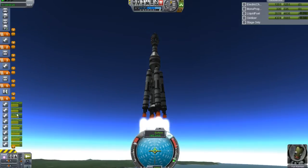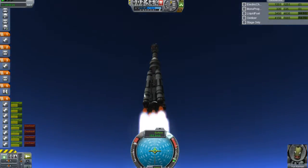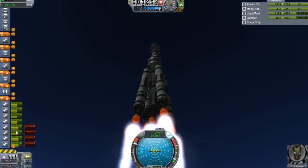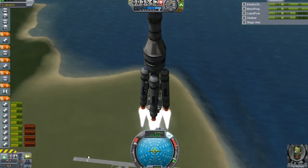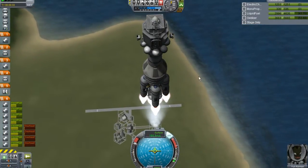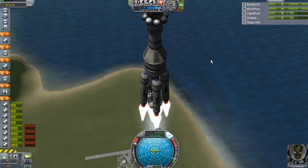Look at that shadow - look how fast we're ascending! As you can see, the four engines on the strap-on boosters are depleting fuel much faster than the four engines of the second stage. We're approaching 5,000 meters and I can start the pitch maneuver towards the east.